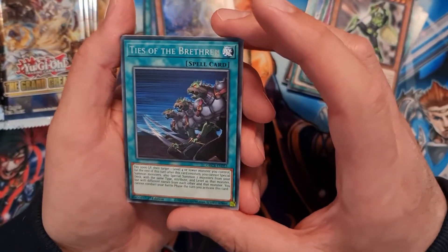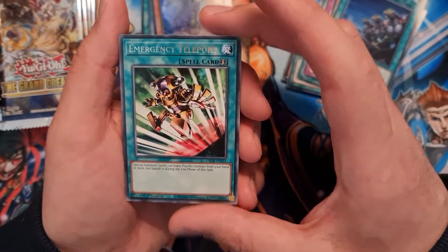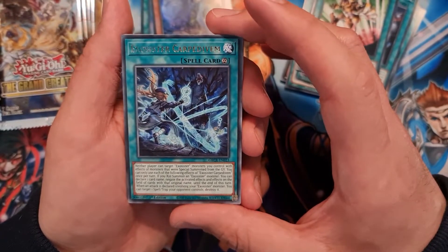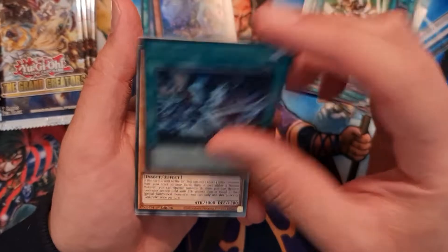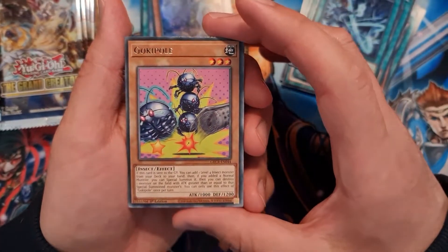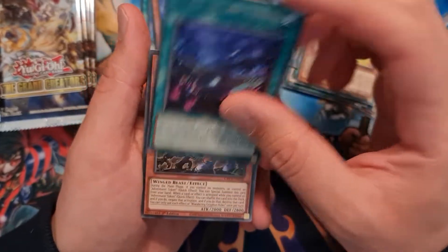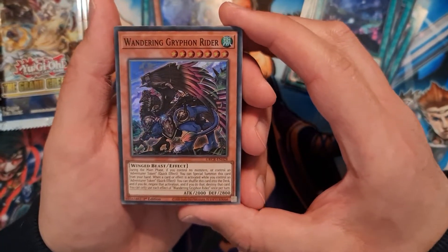We have Ties of the Brethren, Emergency Teleport again, Exo Sister Carpe Divim again, Goki Pole again, Forest of the Lost Flowers, and a super rare — Wandering Griffin Rider.